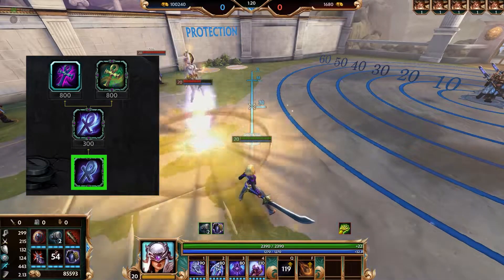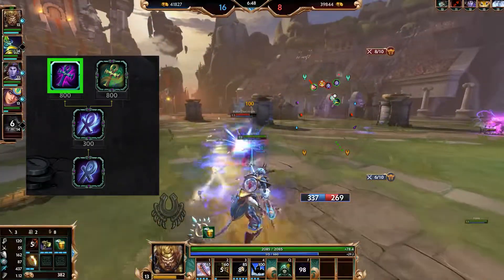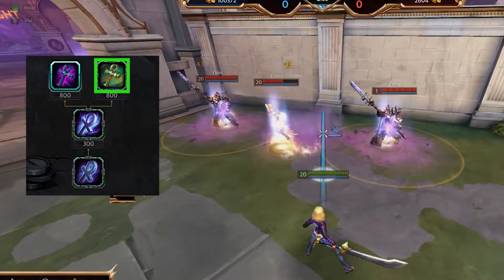Curse Onk reduces healing and takes away enemy food. Enemies who were healed will also take more damage. Blighted Onk takes the reduced healing and gives it to your allies around you. Drowned Onk creates a pool of miasma, does damage, and refreshes the Onk cooldown.